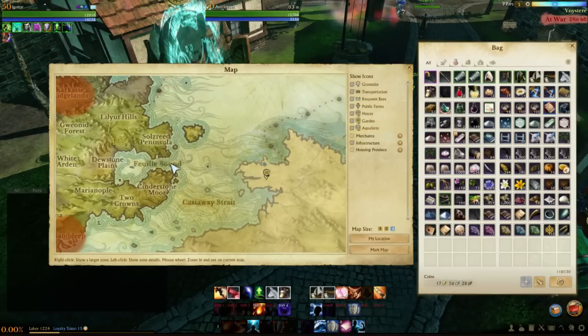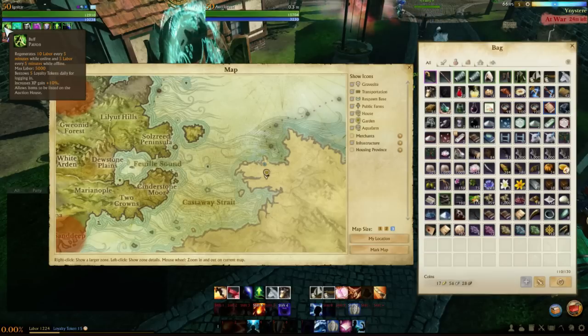Why do you want patron? You get increased labor regen, a higher labor pool so it doesn't cap as easily, five loyalty tokens per day, and increased XP. You can also own land, which is like printing money, and you get to list items on the auction house.